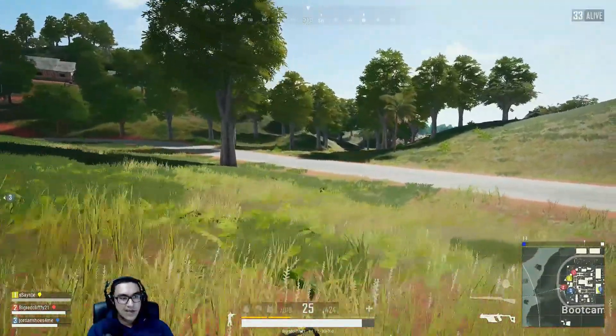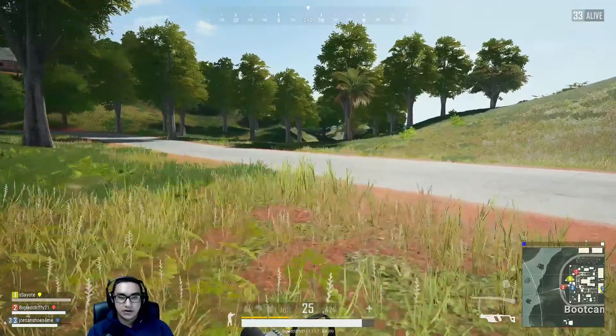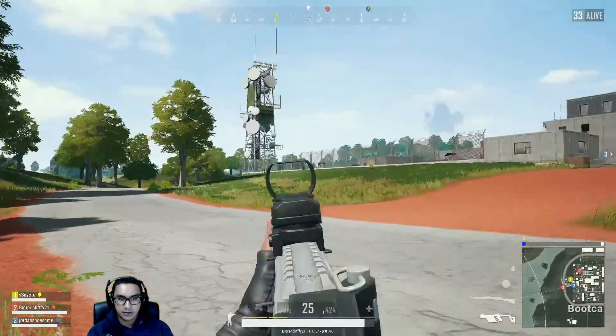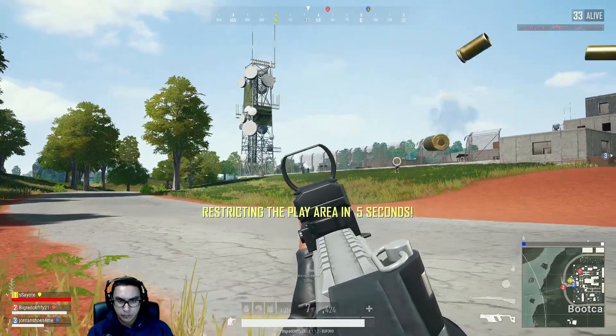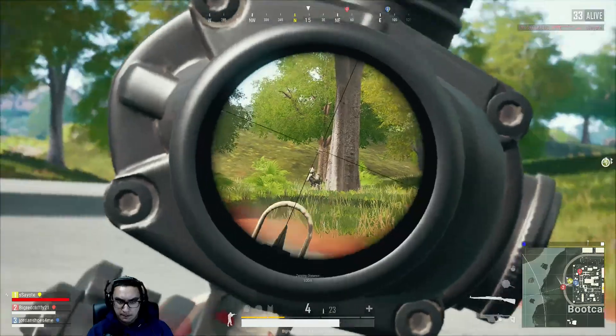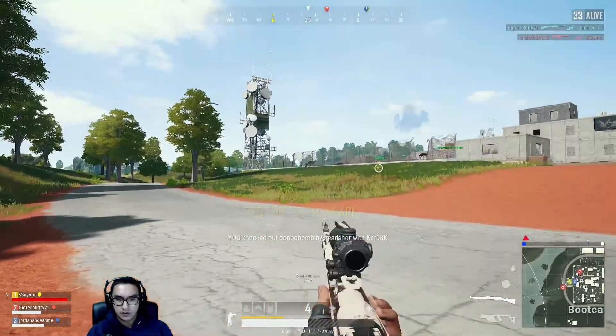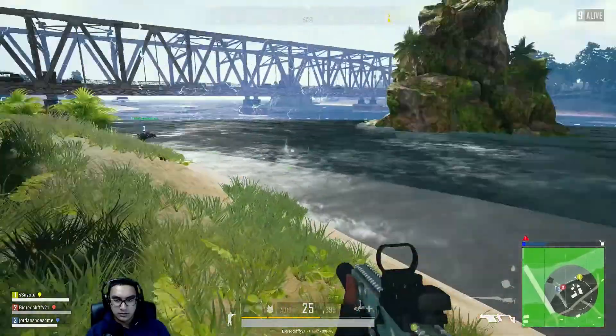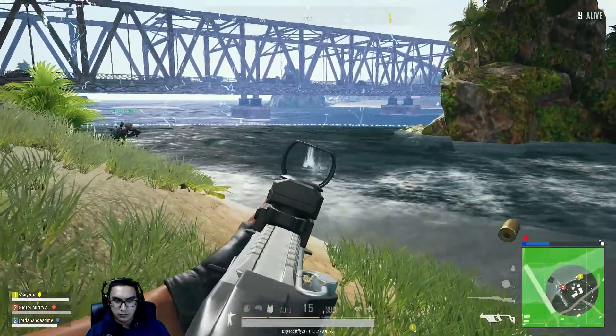The main thing you need is definitely an extended quick draw mag. For a fully equipped Vector, I like to use a vertical grip on it — maybe I'll do a video where we figure out which grip is actually best for it. But I always like the SMG suppressor and the vertical grip. I can't tell you which ones are the best, but if you guys think your aim is decent enough to use a Vector, I suggest you try it out.